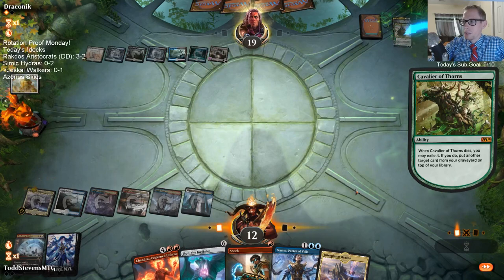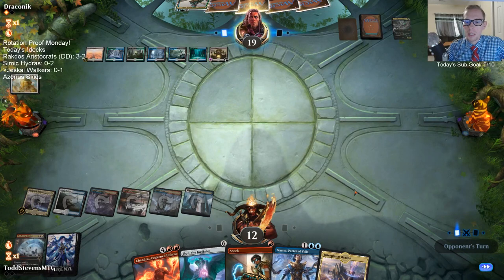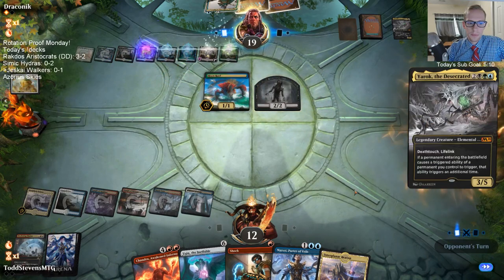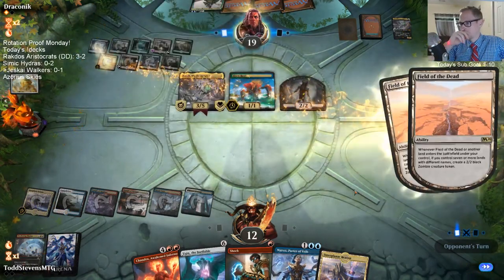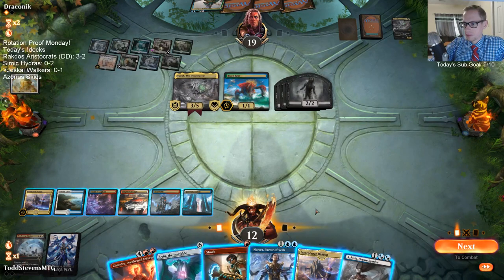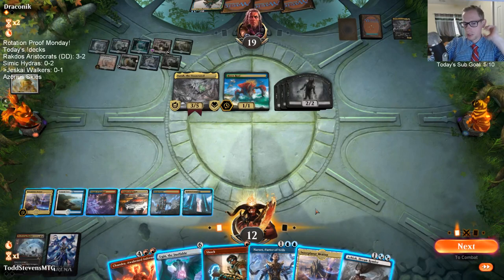The cards that are leaving standard don't come back at any specific point — they just leave standard. Some cards are reprinted at different times, but for the most part you can just think of it like they're all leaving. I need more actual sweepers — things that aren't just Clarion, like Time Wipes — and more ways to kill creatures, and Blood Sun.